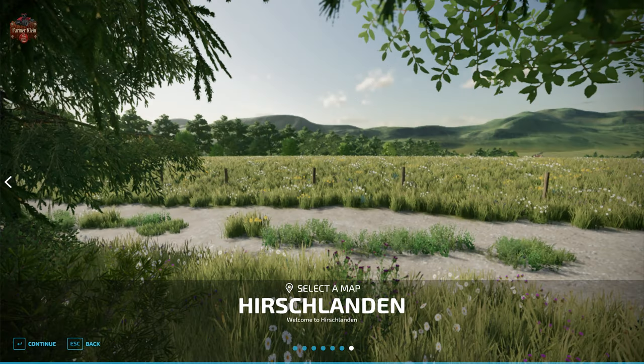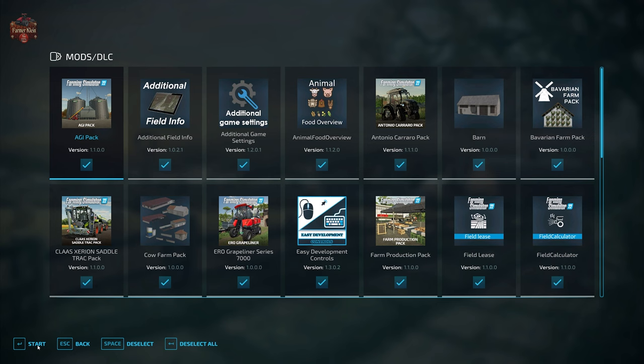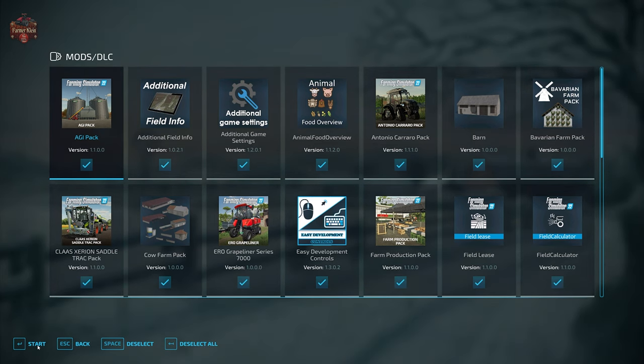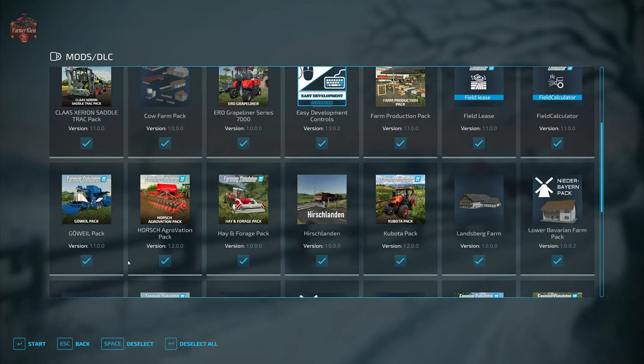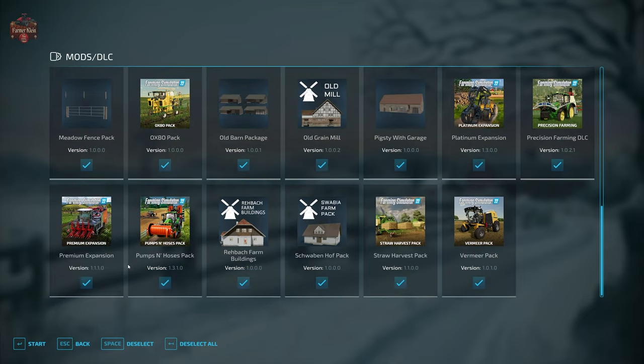With that, let's load in. In addition to those required mods, we are going to be using the mods we typically use when we look at maps: Additional Field Info, Additional Game Settings, Animal Food Overview, Field Lease, Field Calculator, Precision Farming, and Straw Harvest.